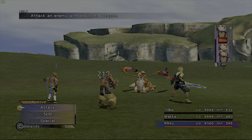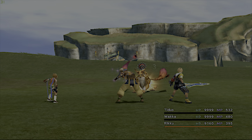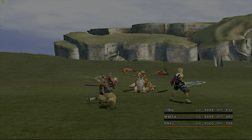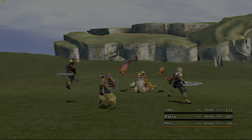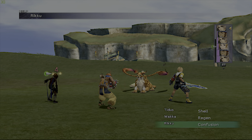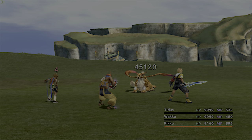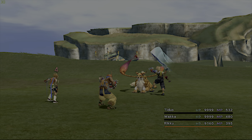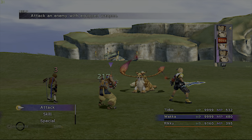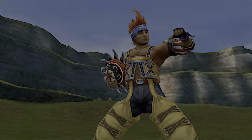Fighting Coeurlregina now. We almost got him — and we got an Energy Blast, that's pretty cool, one more for Blitz Ace. Oh, Chaos — that's not a good one. Let's heal Rikku. We'll just leave the Doom on her because we'll take him out easily enough.